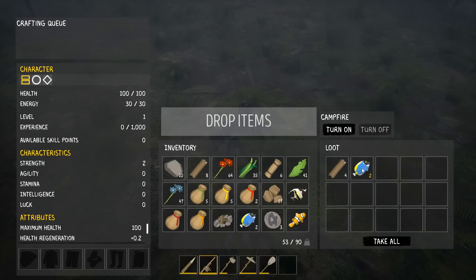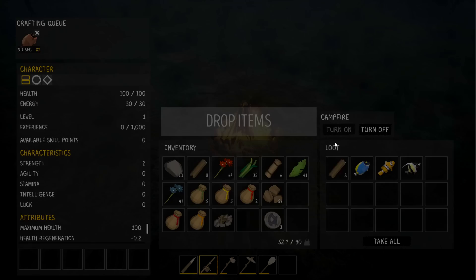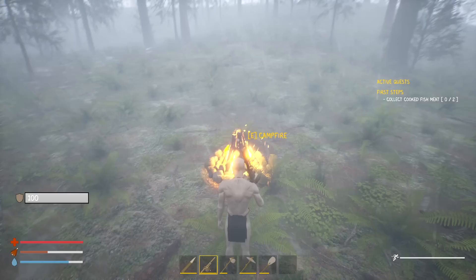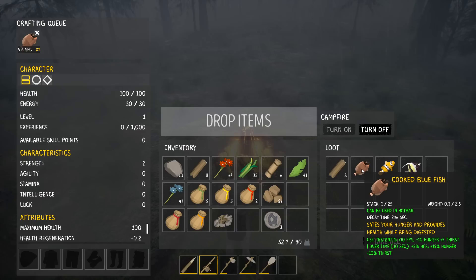Fire! There are four pieces of wood in there - we need to cook up the real fish before the bad fish. Eating raw fish saves hunger but isn't healthy for humans. Okay - let's turn this on. The tab and escape buttons need to be fixed - escape needs to allow us to leave the menu. Is that cooked yet?